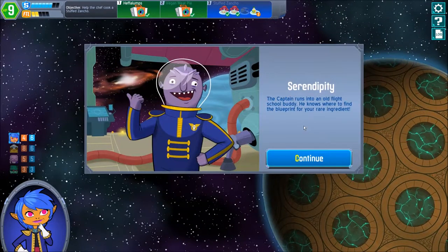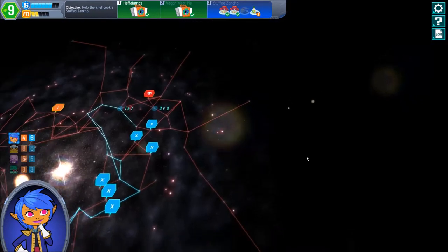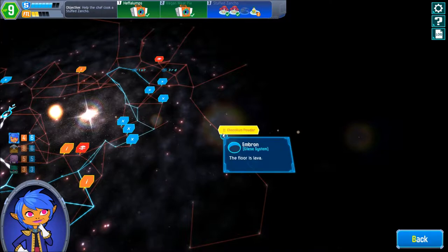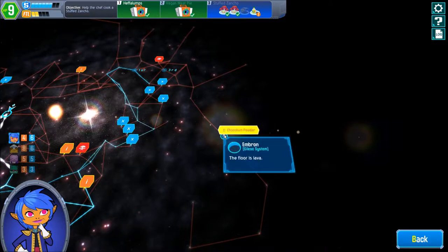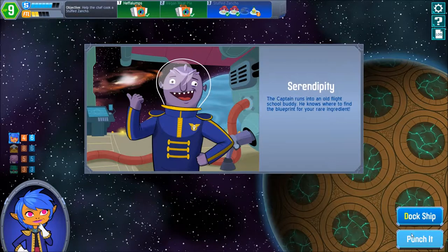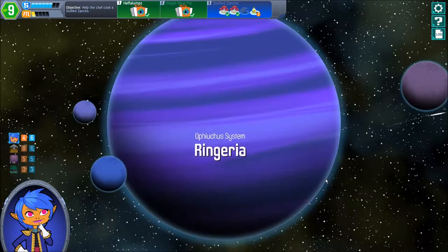Hey, I love the earth black planet! Pep Talk, punch it — we're doing great! And guess what — this is going to be horrible. Sir Penalty — the captain runs into another flight buddy who knows what to find. A blueprint for your rare ingredient: Chocolium Powder! The floor is lava — of course we find the Chocolium at a planet which we cannot enter because the floor is lava. Makes sense, makes perfect sense.